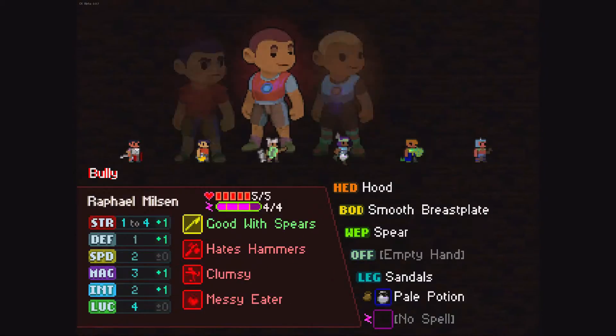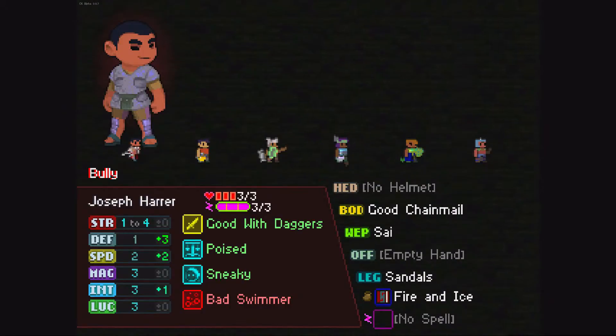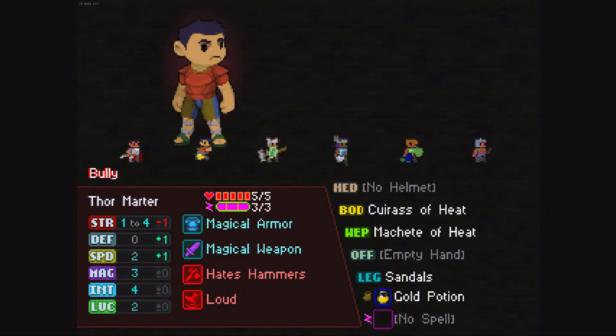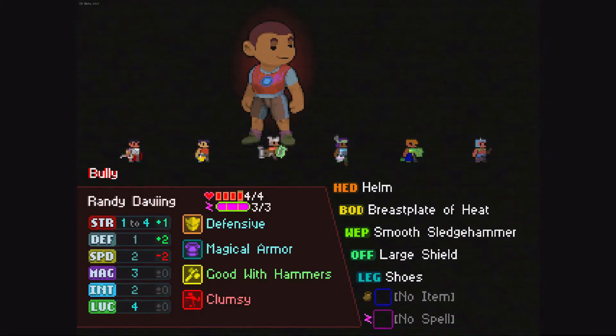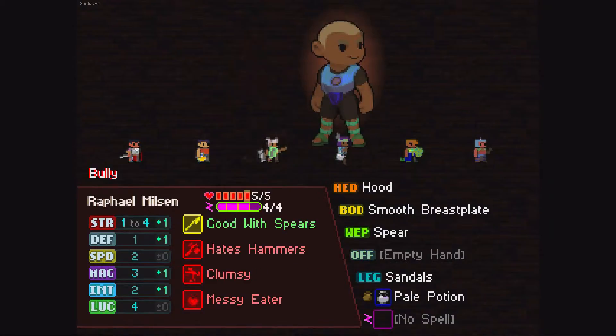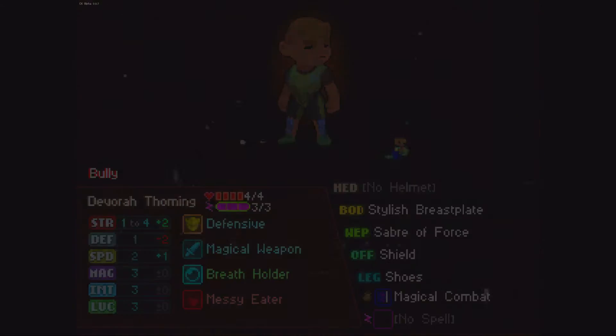You have these characters here that you can choose from and these will all be different every time. What they've done is the better the character is stat-wise, the worse off he'll be with health and mana. So if you've got a guy like Formata — he's got magical armor and a magical weapon, but he hates hammers and he's loud, so he's got five health. I usually go for one with a shield, like this guy — he's got a shield and a magical combat book. He's got two minus defense though.